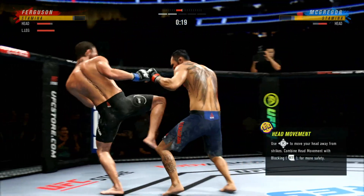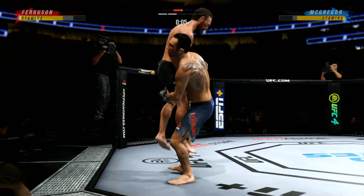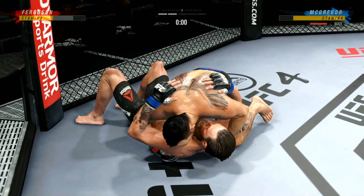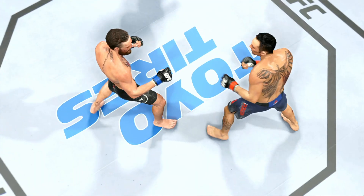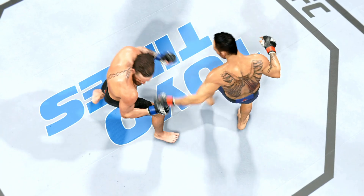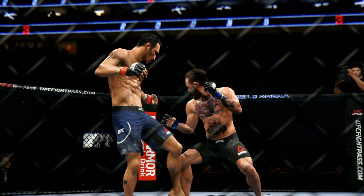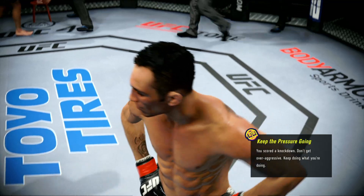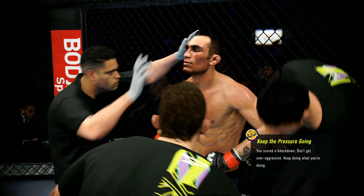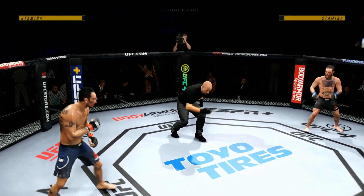A huge strike lands there, and somehow his opponent's chin held up. You do not want to be on the receiving end of those types of strikes. Switching stances — quick entry to get him on a single, takes him, slams him on his back. The crowd voicing its appreciation. We had a knockdown courtesy of a punch midway through the round. He threw it in combination and landed that big punch that really did hurt his opponent. Lesser men would have been done — he's got a tough guy in front of him. He will have to get back to this action if he wants to get the desired finish.